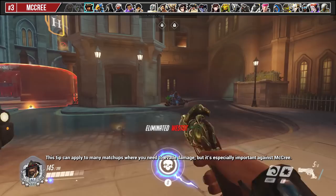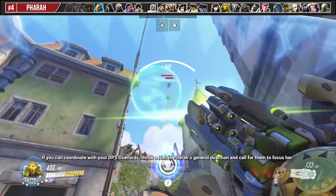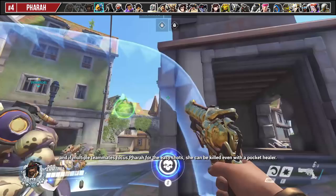Orisa is one of the few tanks with range to threaten Pharah, but projectile weapons are very inaccurate against her. If you can coordinate with your DPS, throw a Halt in Pharah's general direction and call for them to focus her. Even inaccurate weapons can hit a Pharah being pulled into a fixed point in the air with Halt, and if multiple teammates focus Pharah for the easy shots, she can be killed even with a pocket healer.